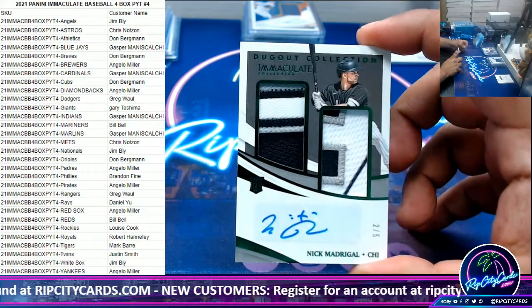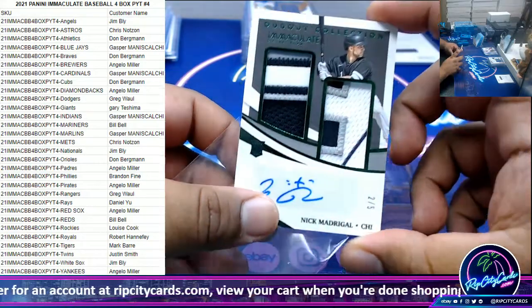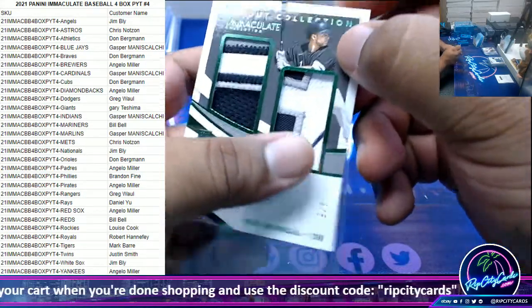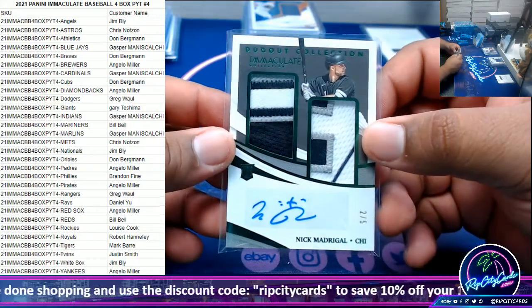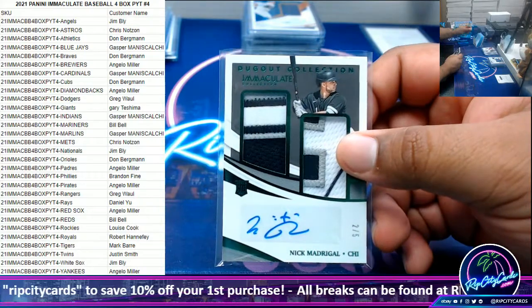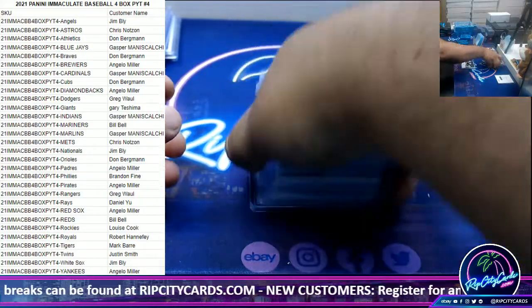The Dugout Collection, 205, Nick Madrigal. I like his autograph — it's weird, kind of like a hieroglyphic or something, but I like it. There you go, White Sox. 205, pretty good.